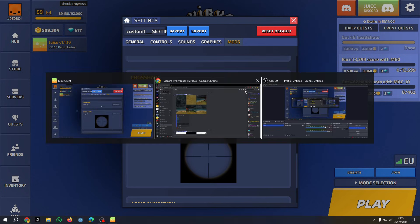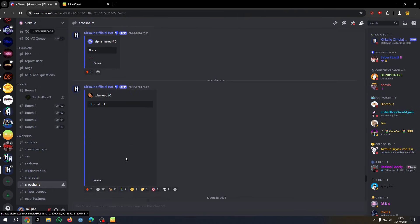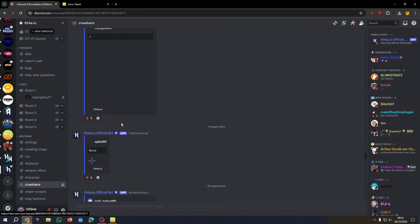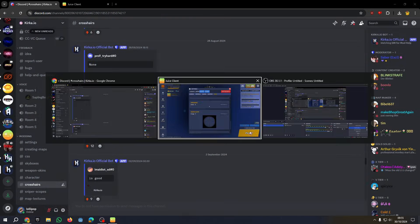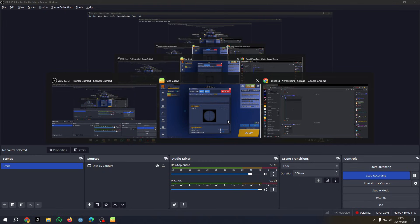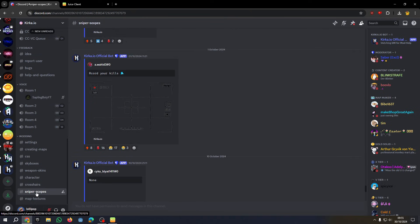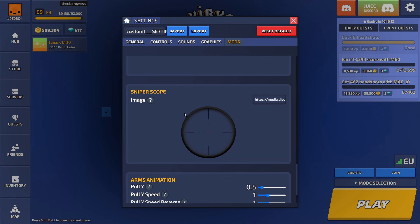For your crosshair, go to the Discord server, go to the crosshairs channel, and choose a crosshair you want. I like a simple, small dot crosshair because it makes it easiest to aim at people — something like a nice dot crosshair works well. For the sniper scope, you can use the same image as your crosshair, or get a separate one from the sniper scope channel. Left-click on one, right-click, copy image address, and paste it in. You've got your sniper scope.